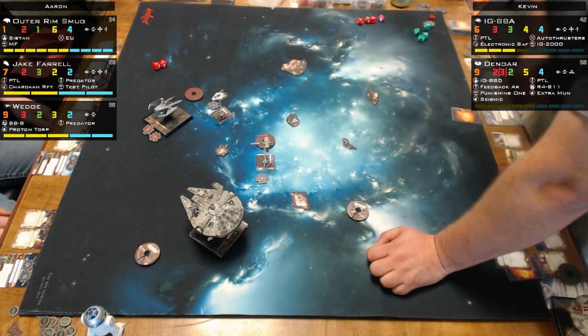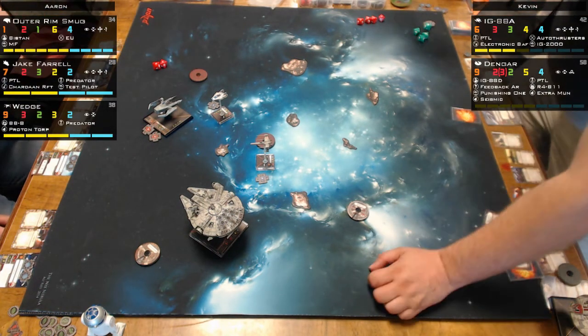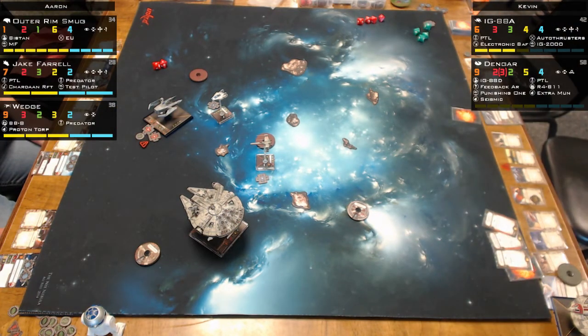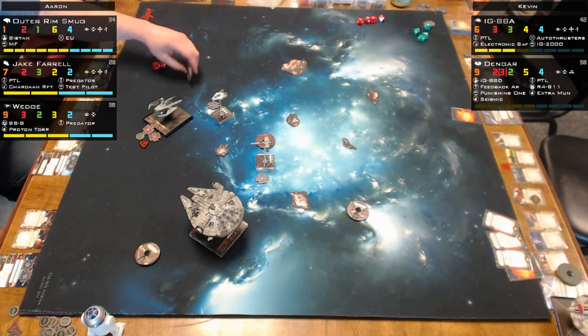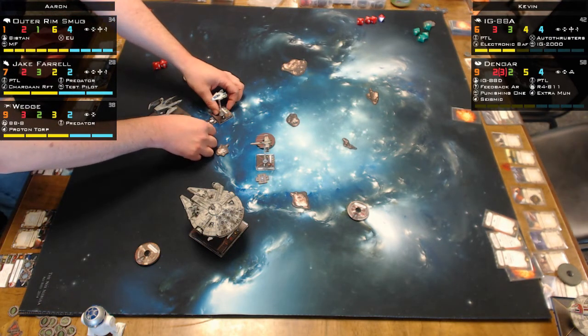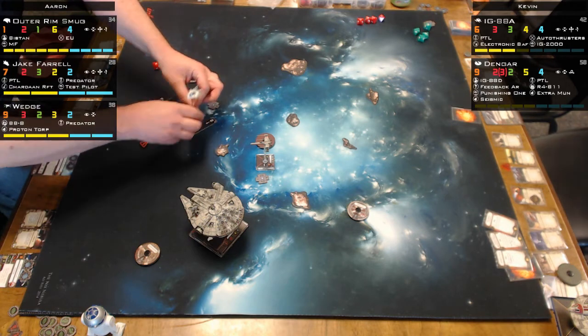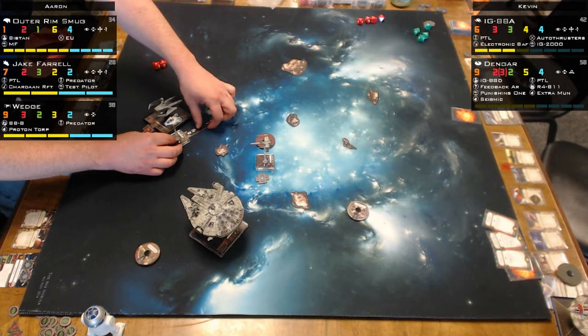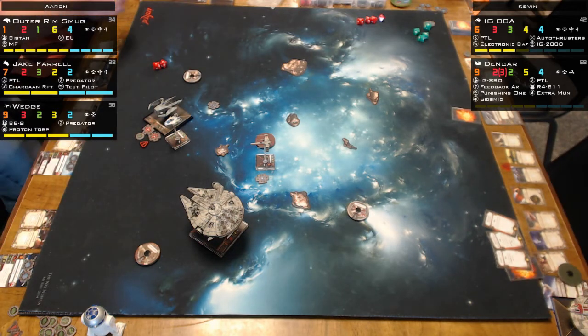Kevin manages to get turned around. Kevin claims he gets one shot in — though he still hasn't done a single point of damage this game. 'What are you doing with your life?' 'Not winning this game — that's what I'm doing.' Kevin boosted at least. Did that result in damage? No. The A-Wing doesn't get to shoot either. Kevin arc-dodged him... or actually the A-Wing arc-dodged Kevin.